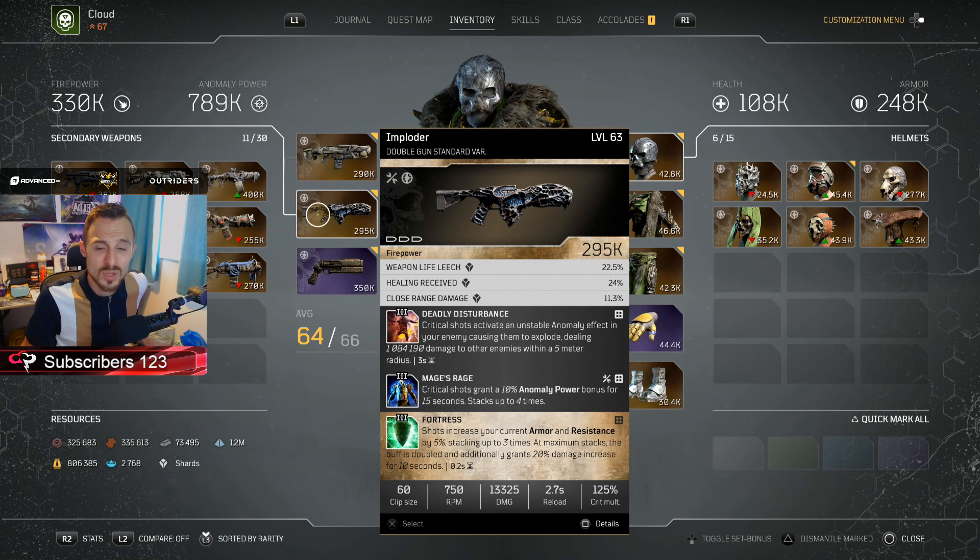The three perks on the Imploder will utilise mainly around the Trickster, maybe the Devastator, potentially even the Pyromancer. But because it's got close range damage, you want to be in and out, dipping and weaving. The Weapon Life Leech and Healing Received definitely help a lot. This is one which is really underrated. The triple three-tier mod is working very well on this one. Deadly Disturbance is probably highly underplayed, mainly because it works on more of an exploding AoE damage effect. But if you can get it around tight-knit beast encounters — like the Tariu Quatara runs and beast-orientated Expeditions — they couple up quite well.